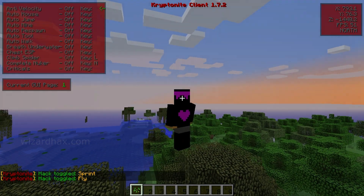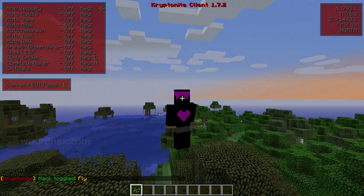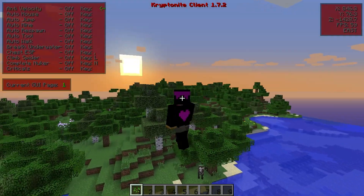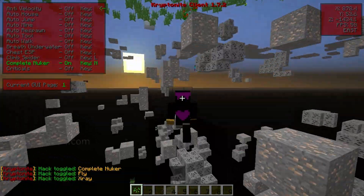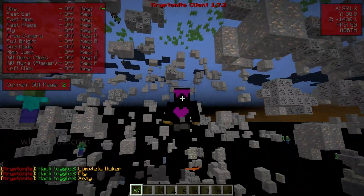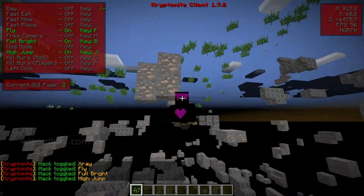Alright, 1.7 Kryptonite hack client, put together by Hen101. Kryptonite client with some pretty cool features and settings for you to take advantage of: the on-screen GUI, mod selector color — go boosh, go ham — lots of other good stuff going on.